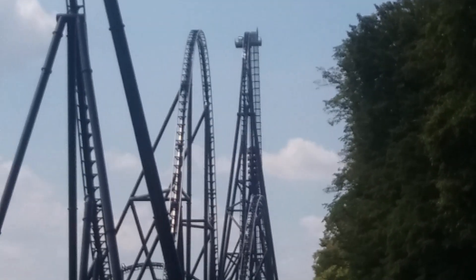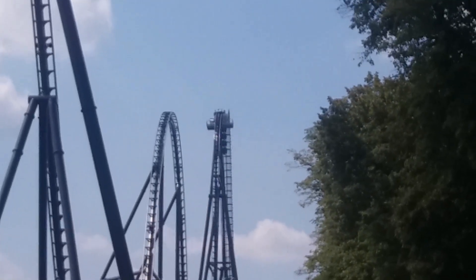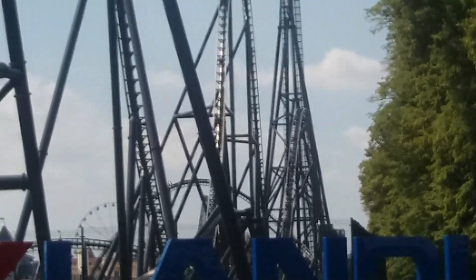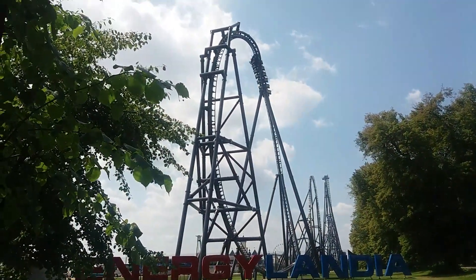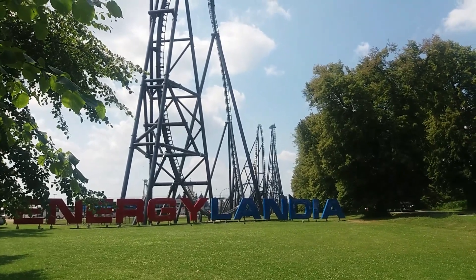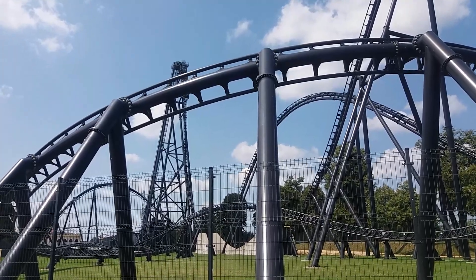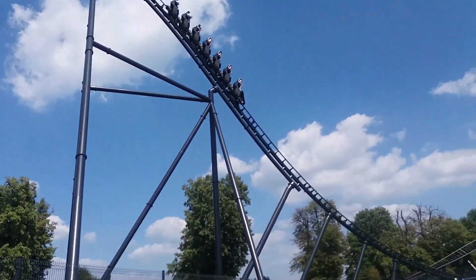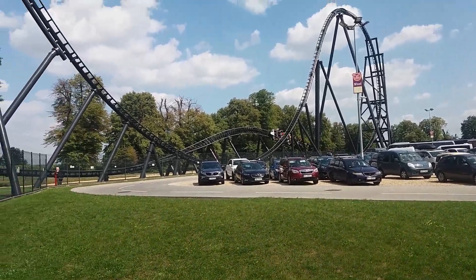In the number 8 spot is Hyperion. Hyperion starts as an outer bank layout coaster where you have the first camelback, providing some sustained ejector. Then you've got the dive loop, which is a really good element — you were out of your seat the entire time. Then you go into the second camelback hill which also provides some good ejector airtime, before going into a twister layout. All of the airtime hills on the twister section provide very good strong ejector airtime. Because it's one of the tallest coasters in Europe at above 250 foot, you get whipped down that first drop and feel like you're falling forever. At the final brake run there's also a splashdown effect which is pretty cool.